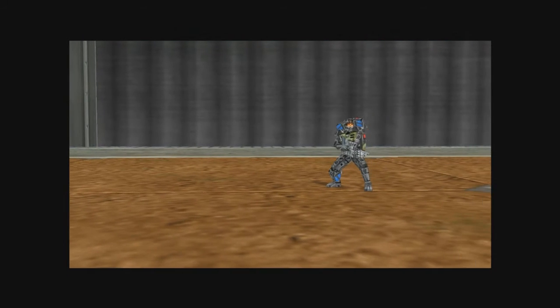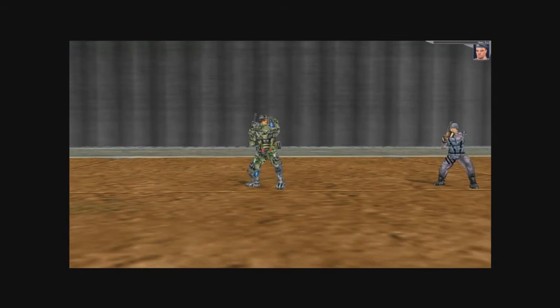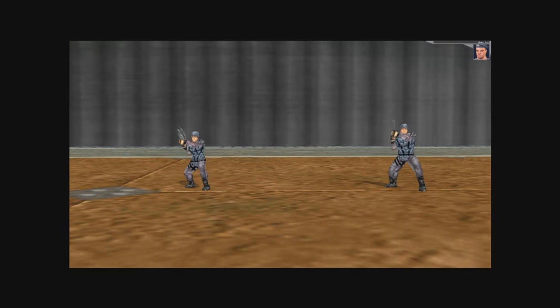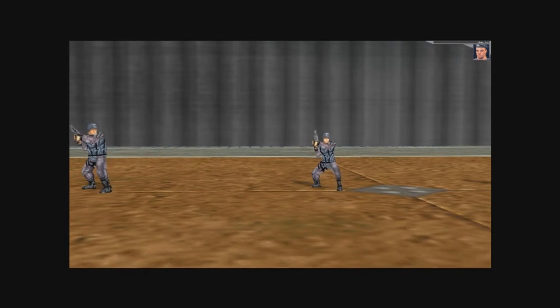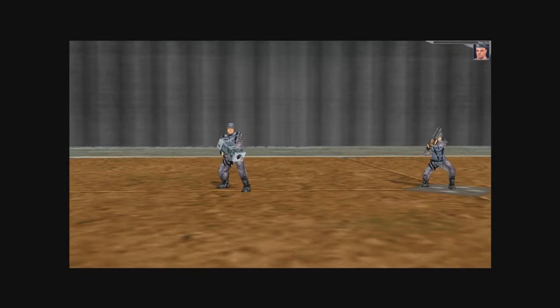Okay, cadet, this is your final examination. Your team may be in a simulator, but those bugs are real. If I see one of those bugs touch any of your troopers, I will count them as a casualty and they will be removed from the exercise. All you have to do now is capture a specimen and destroy their bug hole. Release the bugs!